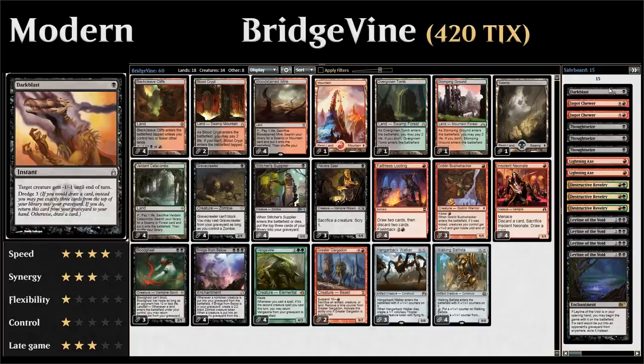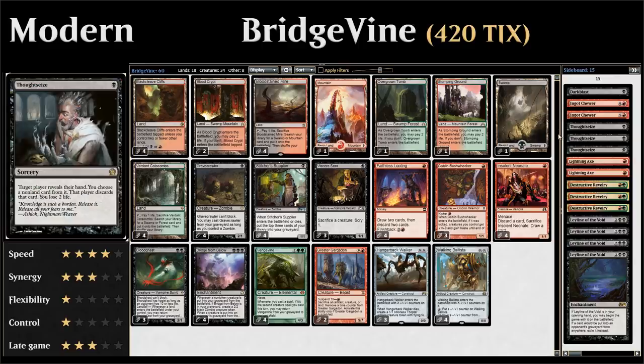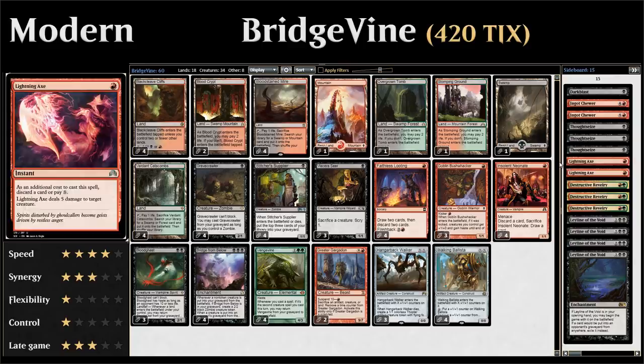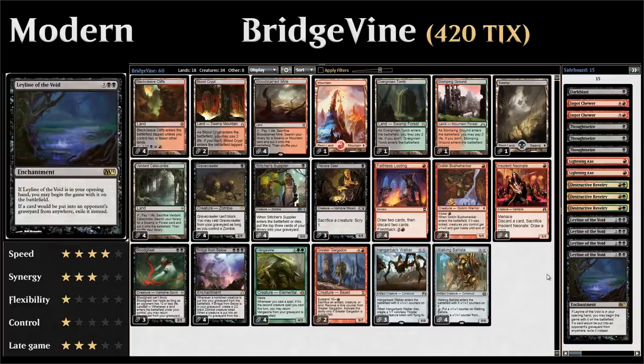Going over the sideboard: we have 1 copy of Dark Blast to get rid of 1-toughness creatures; 2 Ingot Chewers as artifact hate — we can evoke these for 1 red mana and destroy an artifact when they enter the battlefield, also synergistic with Bridge from Below; 3 copies of Thoughtseize against combo and control; 2 Lightning Axe which helps discard cards from hand and acts as removal; 3 Ravenous Traps to deal with artifacts and enchantments; and 4 copies of Leyline of the Void to deal with other graveyard decks.